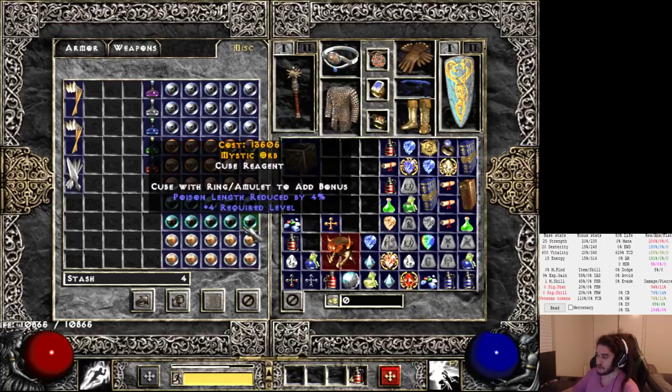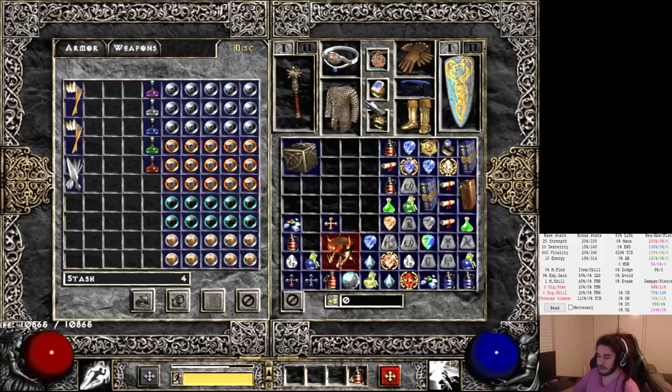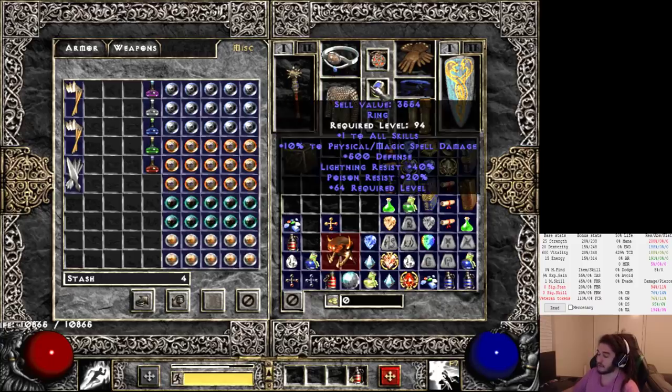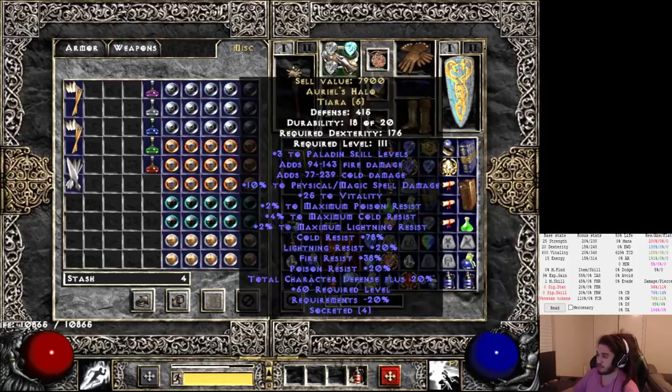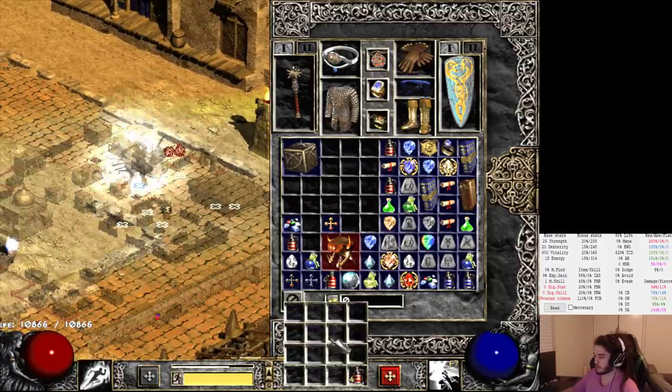I've got filler resistance in here that you can see on my jewelry. This gives 500 defense, 40% lightning res, 20% poison res, 10% physical slash magical spell damage. This ring originally was just plus 1 to all skills - that's it - and you can see all the additional benefits it adds. Another good advantage I'm thinking of is maybe getting all my resistances here and then just going flat HP on my gear, but then I won't have extra plus to max. Anyway, that's pretty much enough of that.